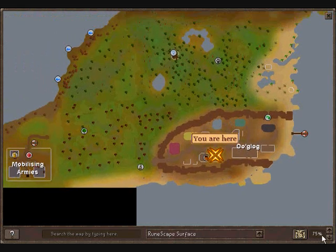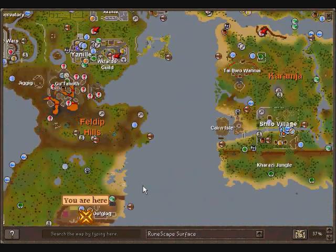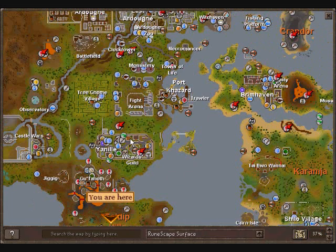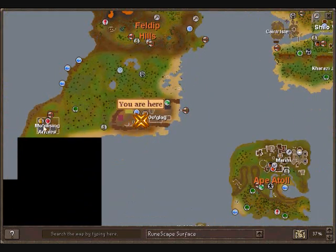As you can see, this is where I'm at on the map — let me just zoom out here. It's south of Yanille, south of Ardougne and all that. You go down here — it's east of the Mobilising Armies area, or you can use this fairy ring right here. The fairy ring code is AKS, and you go south down to here.